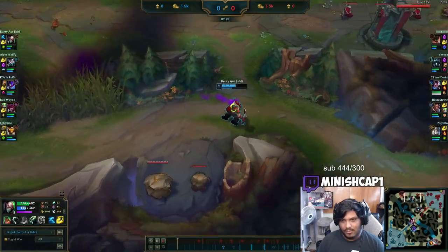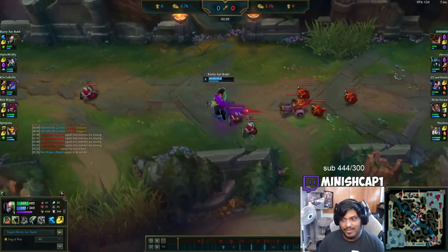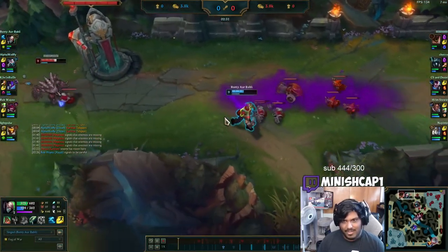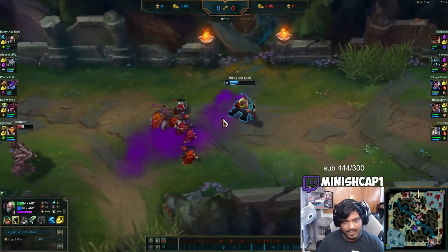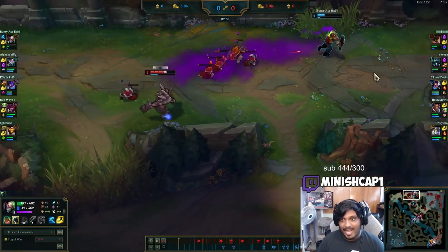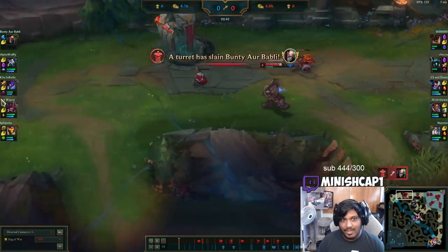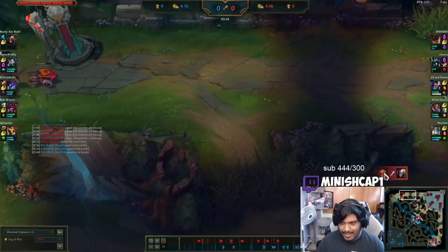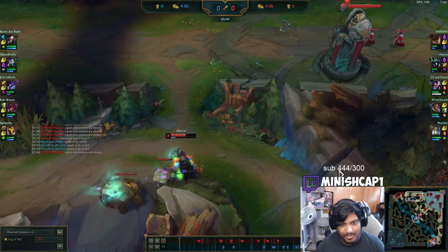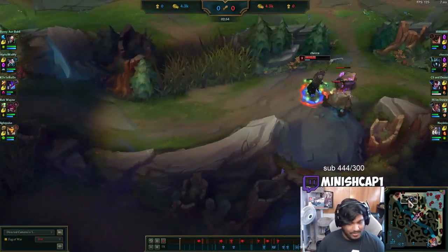I dump my potion charges to make sure I have health and then I start proxying the wave back here. At level two I go ahead and ward for the Karthus, then walk back up and try to grab as many minions from the waves as I can. I see Malphite running straight at me — that means I assume the jungler is probably close by, because they're never going to run right at you unless the jungler is there. That is like the rule you can live by when you're proxying: the only time the enemy top laner just runs straight at you is when the jungler is there. And in this case I was right — jungler was there — so I walk under tower and execute.